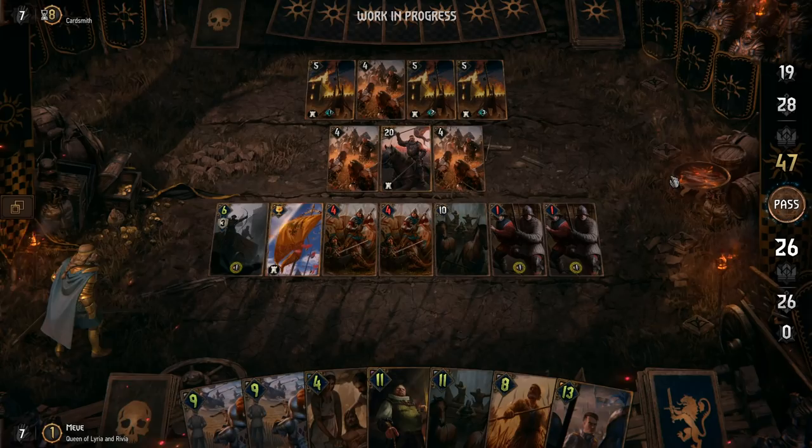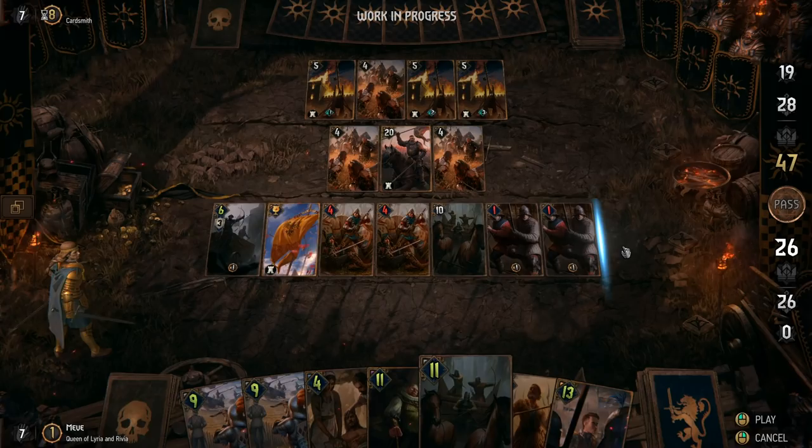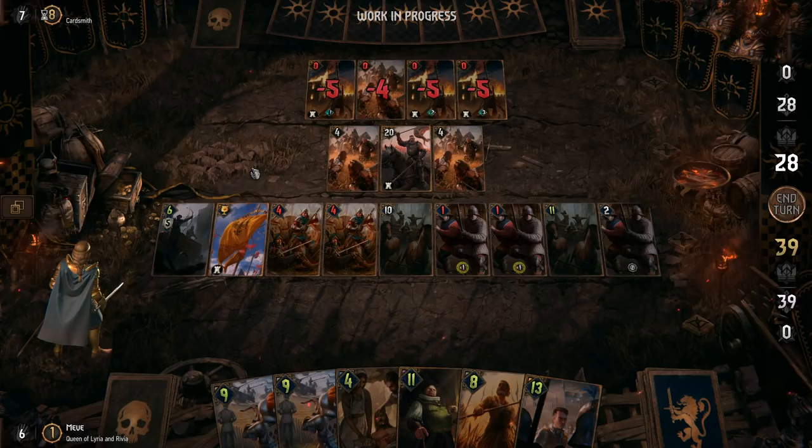There's a finite number of units you can place on each row, something to keep in mind when sending your forces into battle. Using the Wagon Berg's ability, we're able to attack the enemy's ranged row and deal a powerful blow to the enemy, but sacrificing the unit's defenses in return.